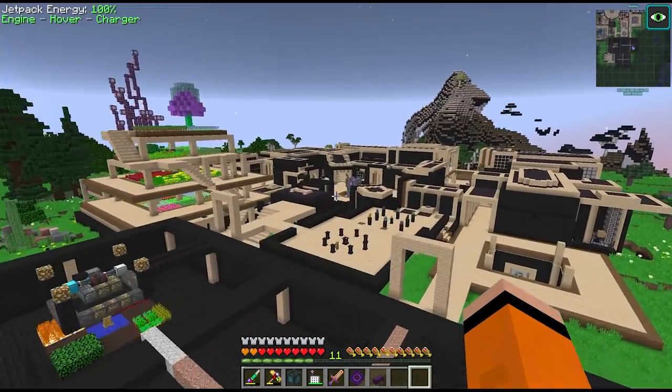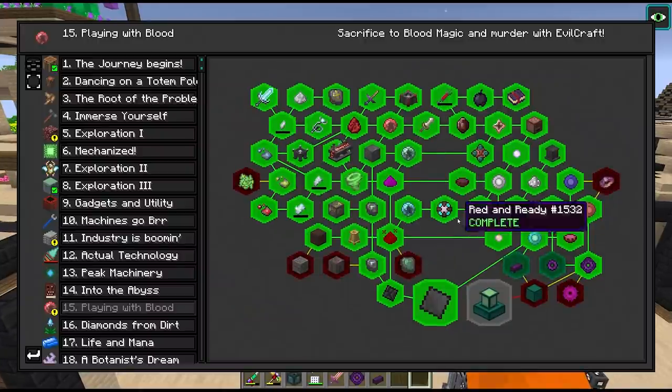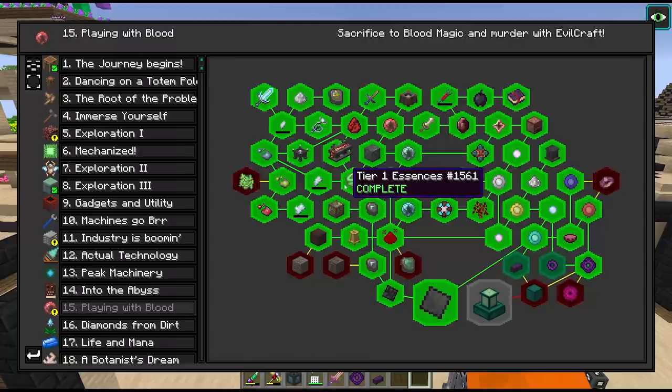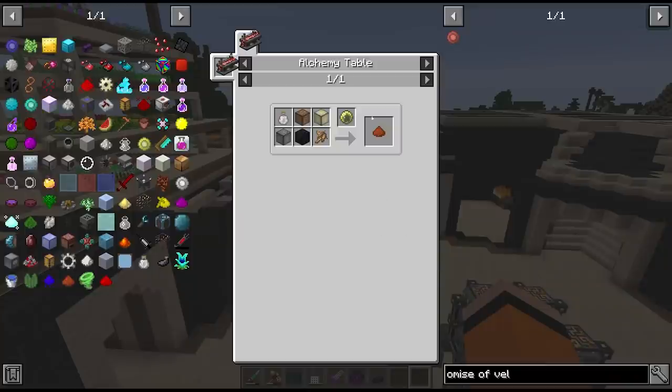Hey guys and welcome back to Divine Journey 2. Between episodes I've been doing a bunch of crafting to try to get to the end of this chapter. Last episode we managed to automate the tier 3 essences and reagents. There are still one or two items missing from autocrafting in blood magic, such as passive automation of the tier 1 essences, but those require some more blood orbs and automated LP generation.